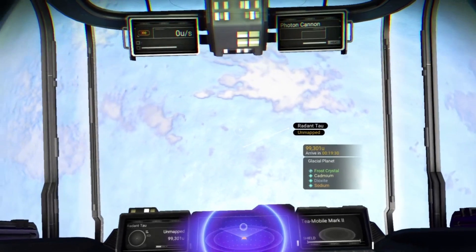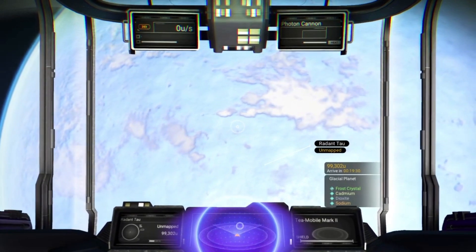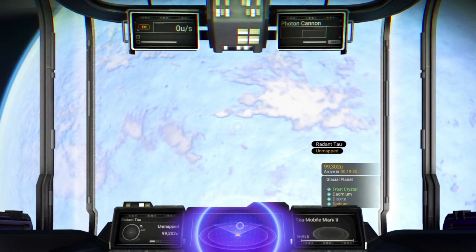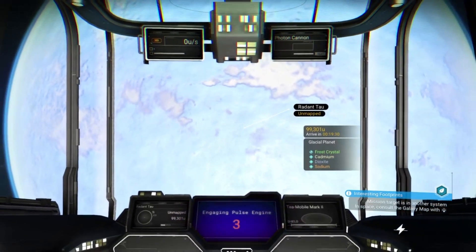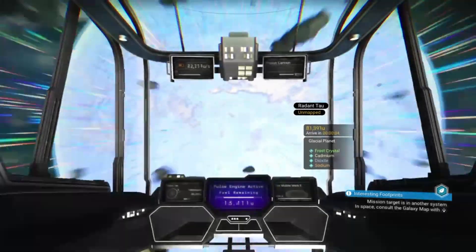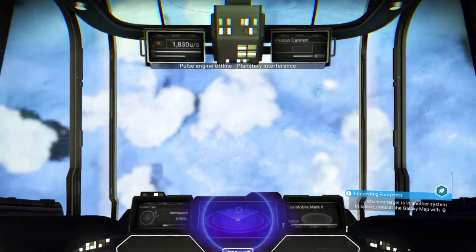There we go — there's only this one planet in this system, and as you can see on the planetary scan, right on the second one down, you've got cadmium listed as a resource on the planet. So let's go and have a look and see if we can find some.